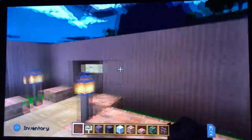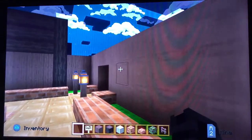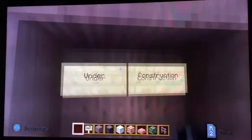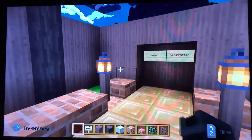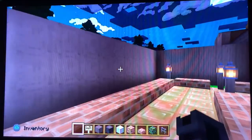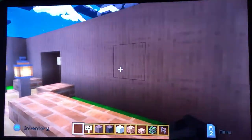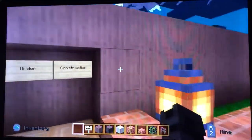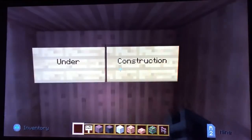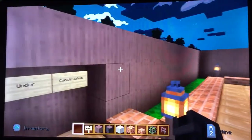Everything behind this wall is under construction — all the outdoor animals I still have yet to add are on the other side. When it's all done this wall probably won't still be here. One of the upcoming enclosures is going to be ginormous — probably bigger than even the tiger's. Did I say tiger? Yes — one of the animals we're getting is a tiger, and its enclosure will probably be bigger than the lion enclosure, or at least as big.